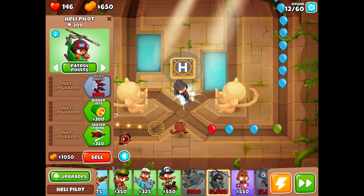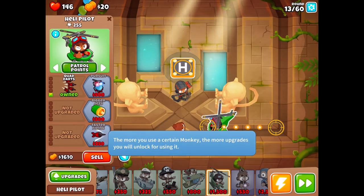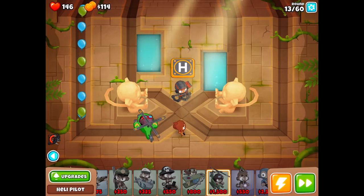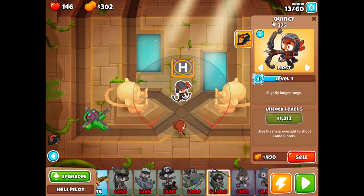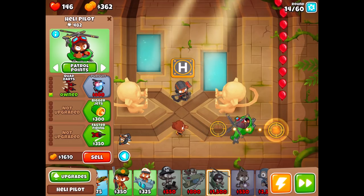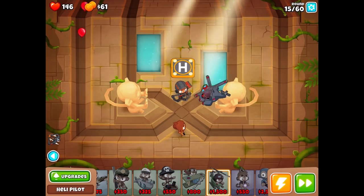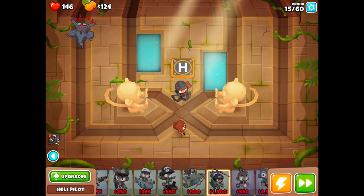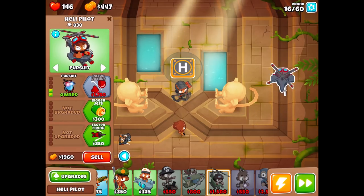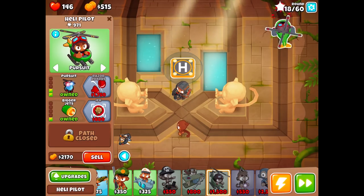It'll be even better once he has Pursuit. Come on — almost at 400, he's just doing it all by himself. We don't even need Quincy right now. Got it — Pursuit! He's going to be able to fly around this map, no problemo. We don't even have to worry as much about the obstacles. Since there's a lot of movement he has to do, bigger jets would be helpful for faster movement. Then he can see camos, which is always a beautiful thing.